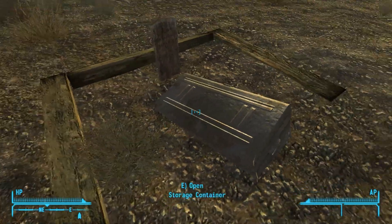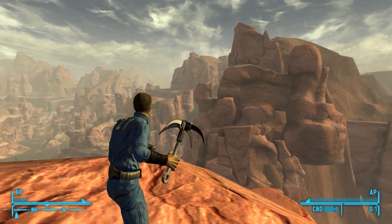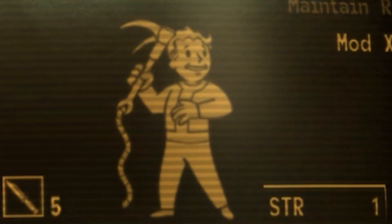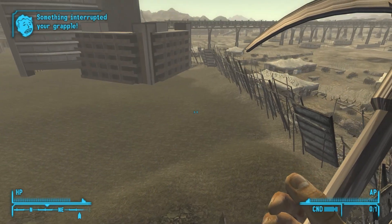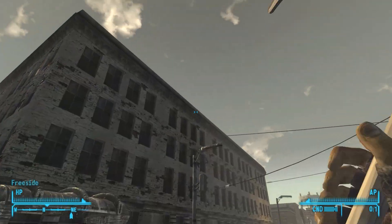The grappling hook can be found outside the Goodsprings Cemetery after installing it. It has a great looking model in both first and third person, as well as an awesome Vault Boy image made by modder Con Cobra, who just happens to be one of the best New Vegas speedrunners of all time.